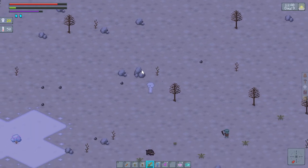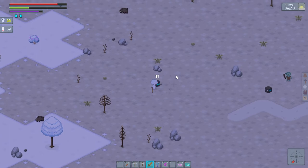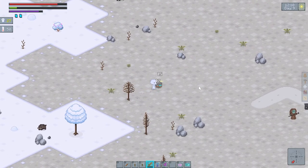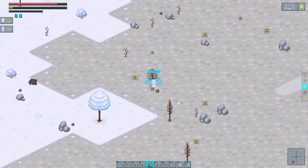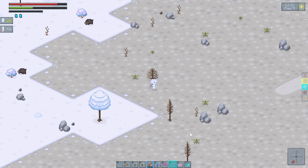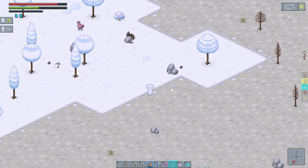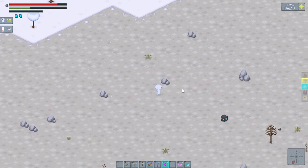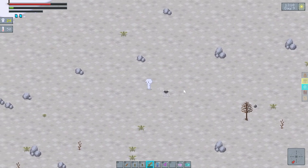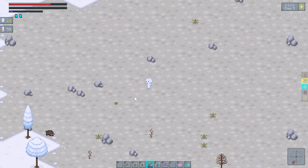He's not dropping anything. The boar... oh, the boar drops this. He drops some meat. He's dropping — yeah, stone sword. I should go run home and build myself a stone sword. I should go run home and — oh bad.